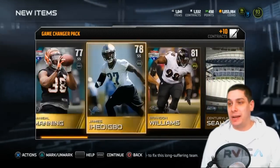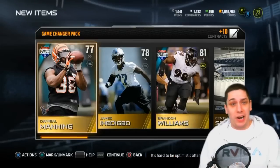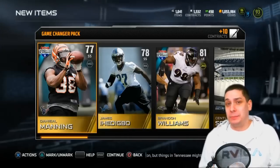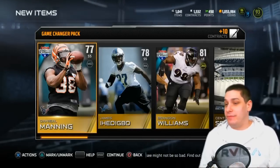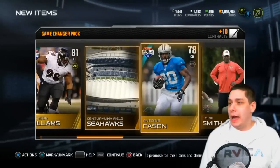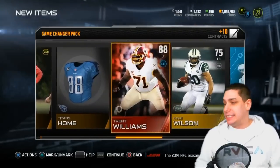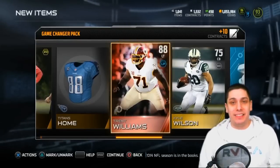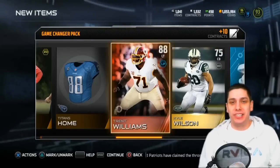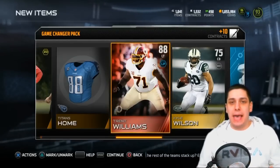I've been complaining for quite some time that it is just ridiculously hard to pull base elite cards going for like 15,000 coins, and in Madden they should really be a lot more possible to pull. But I'm very happy that we were able to pull a couple — that is definitely going to make some decent cards for us to do on pink slips today. If you guys are watching this Saturday, yes we are doing pink slips again this week — February 7th, 2015.